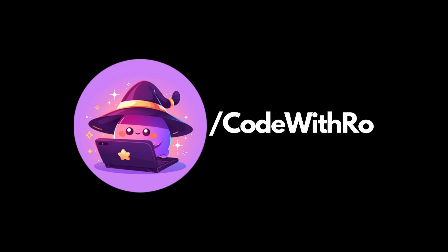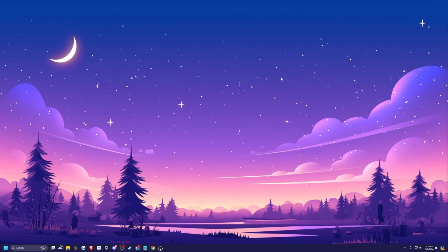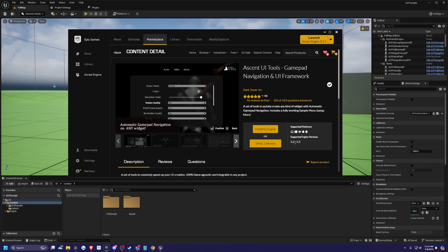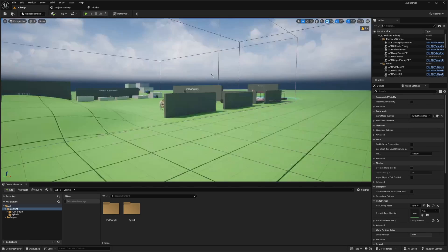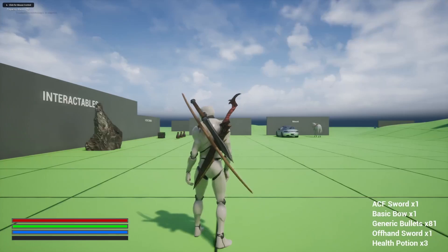Hey everyone, welcome back to Coded Row. In this video, I'm going to be going over a brief overview of the ACF sample 5.4. This is the regular one because the ultimate did not come out just yet. We're still waiting on the UI tools to be supported for 5.4, which should be either today or tomorrow. I'm just going to do a brief first-time overview of this sample.